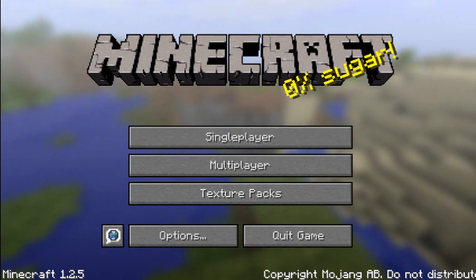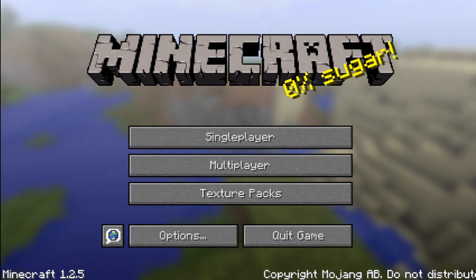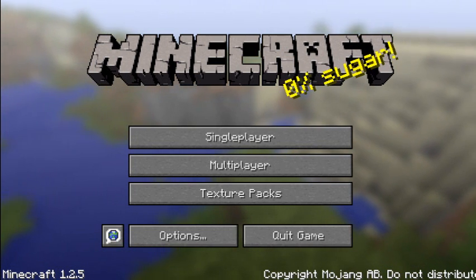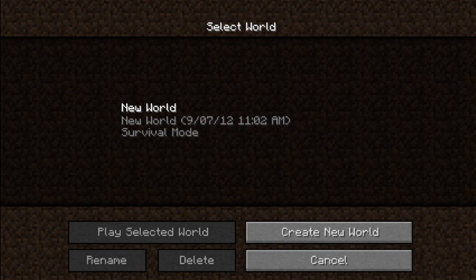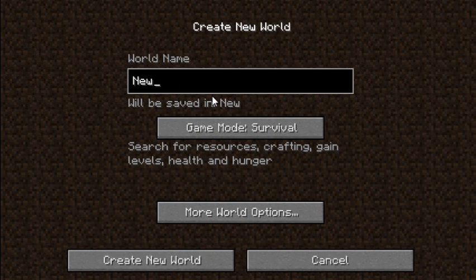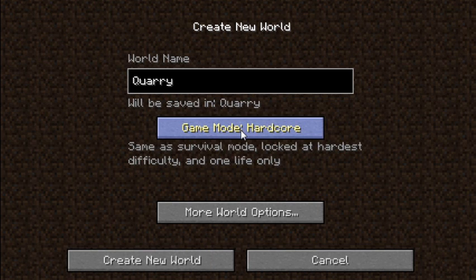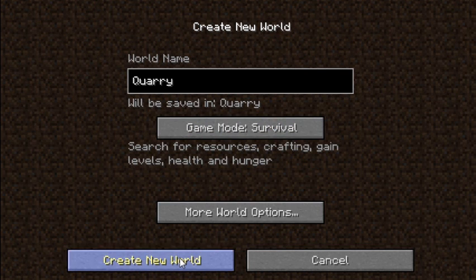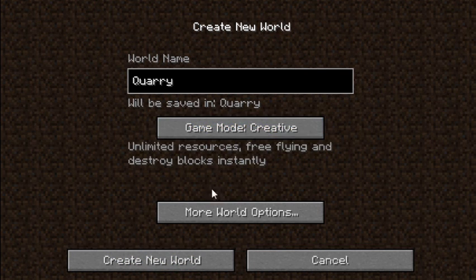I'll make a single player world while this finishes saving chunks. I'm going to delete that world and create a new world - let's call it 'quarry' - and I'll have it on creative mode.